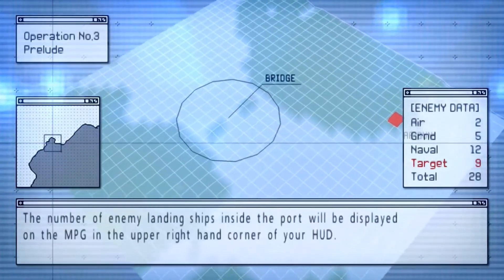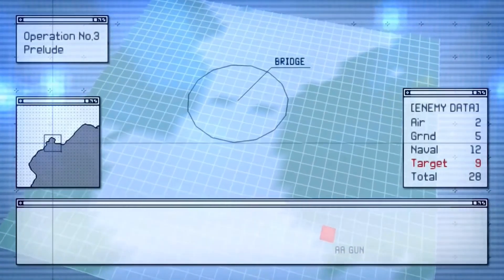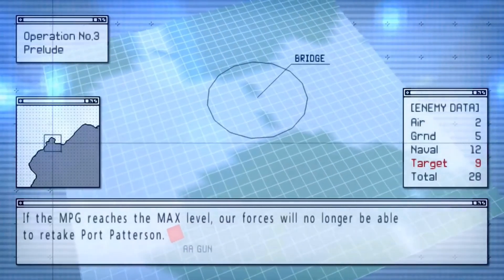The number of enemy landing ships inside the port will be displayed on the MPG in the upper right-hand corner of your HUD. If the MPG reaches the max level, our forces will no longer be able to retake Port Patterson.